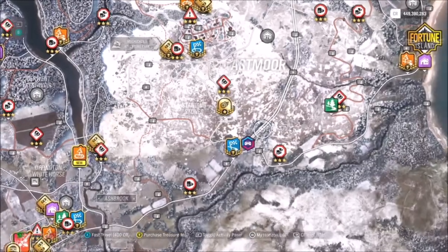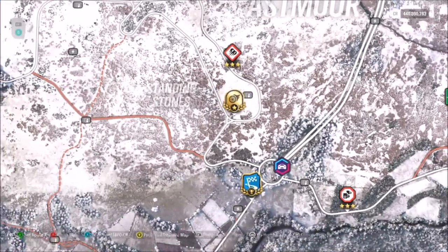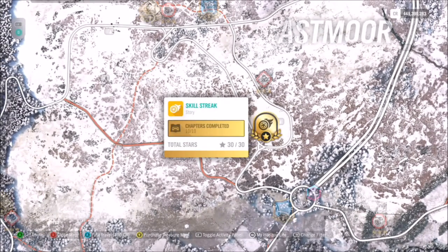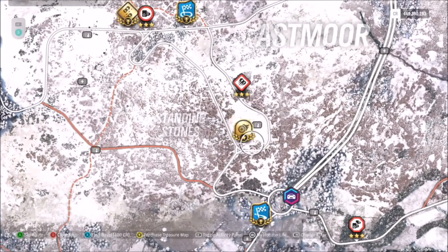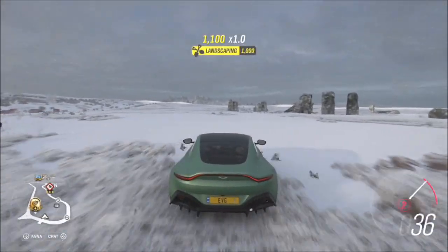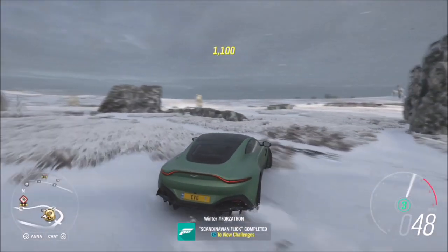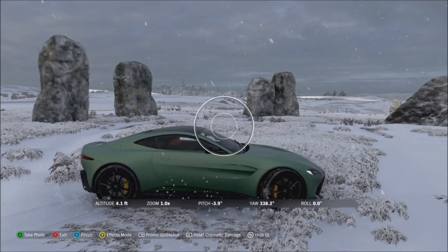As for the location, if you start the Horizon Festival and head over to the right-hand side just at the start of the motorway, you'll see the standing stones. It's winter at the minute so the text is sort of hidden amongst the snow on the map, but the actual standing stones are just towards the right-hand side of the text, by the influence board and the story missions. As soon as you spawn on the curve before the drift zone starts, you'll be able to see the standing stones quite clearly.